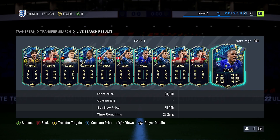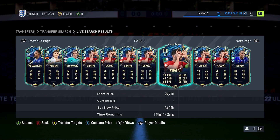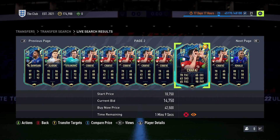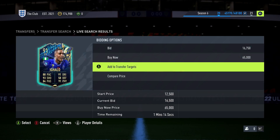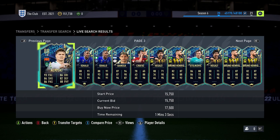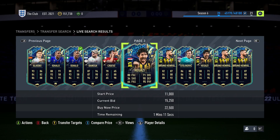If you are lucky enough to win any of these players on a bid, or you get them through packs when doing pack openings, you could list them slightly above their lowest buy now and the chance of them selling is still relatively high. This will continue to happen over the next couple of weeks. The only way I would recommend trading with Team of the Season players specifically is to go through sniping.